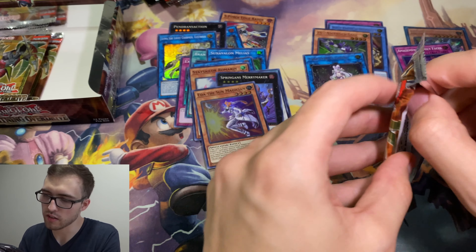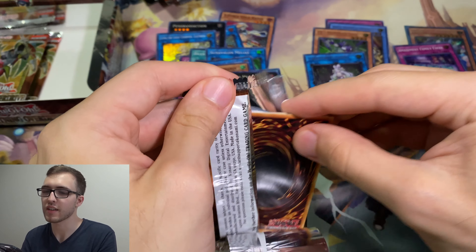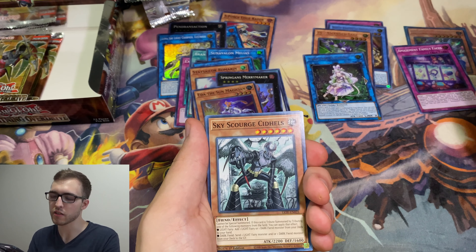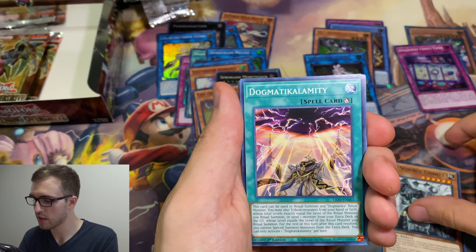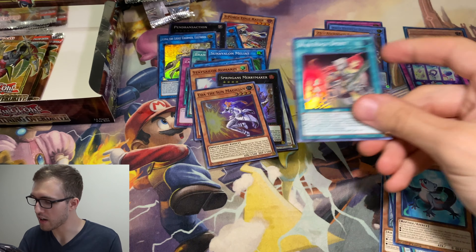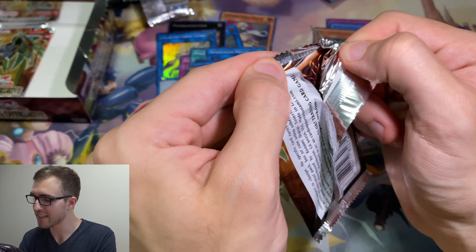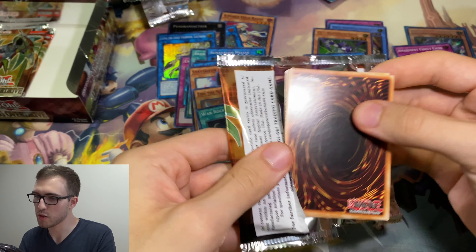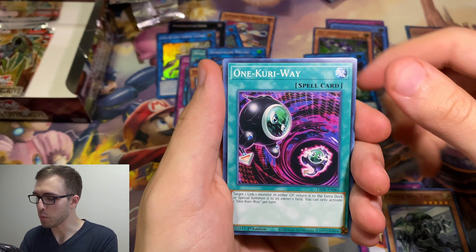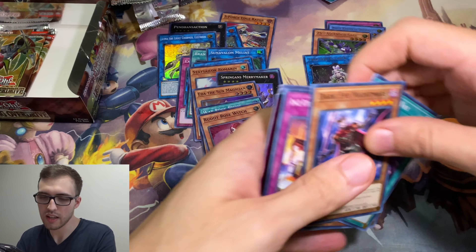It looks like we're missing a Secret Rare. Because for the first side I got the ultra, then the secret, then the ultra — and this side I got two ultras with no secret. So where is my second Secret Rare? Got the War Rock Spirit. That is not a Secret Rare. Could this be a bad box? There's three packs left, I'm kind of getting worried. Two other options — it's just at the bottom, or there could be a Starlight Rare in here, which would be insane. The One Curry Way, Dark Eye Nightmare, and a Ruddy Rose Witch. Say that ten times fast.